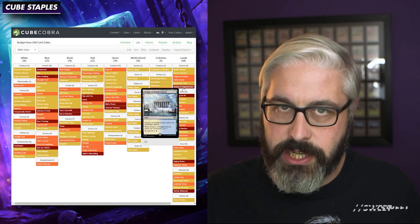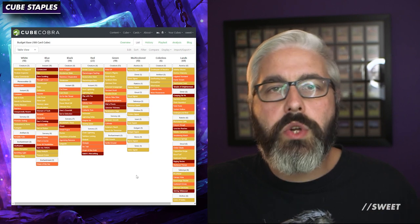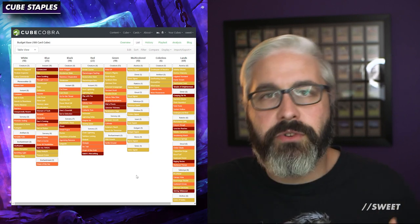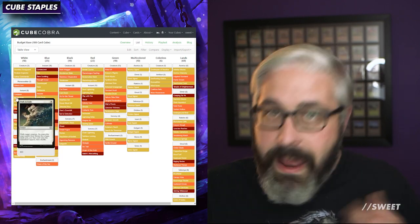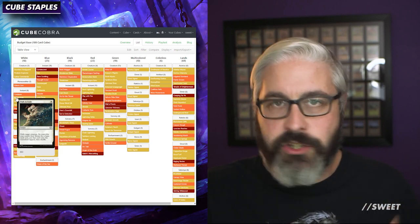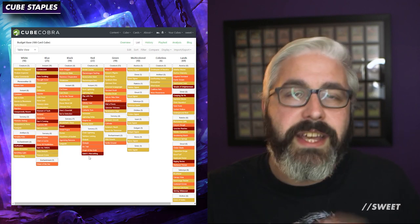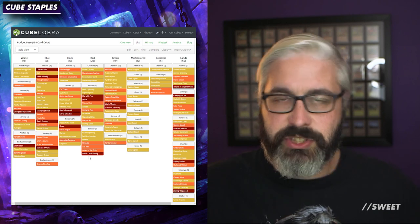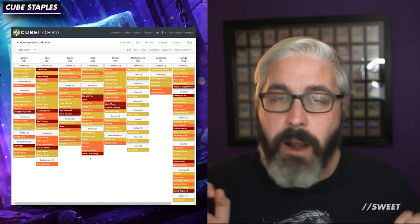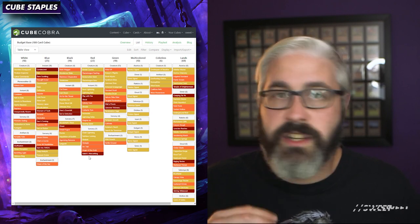You can delete the ones that aren't applicable to your cube size, or swap some out if they work better for your budget. For example, if Path to Exile at about a dollar is too pricey, you can go for something like Condemn, which is only about 10-15 cents. These are all the building blocks you'll see in most regular cubes. Currently this one is only for budget cubes; I'm planning to do ones for legacy, vintage, pauper, peasant, and all that kind of stuff in the future.